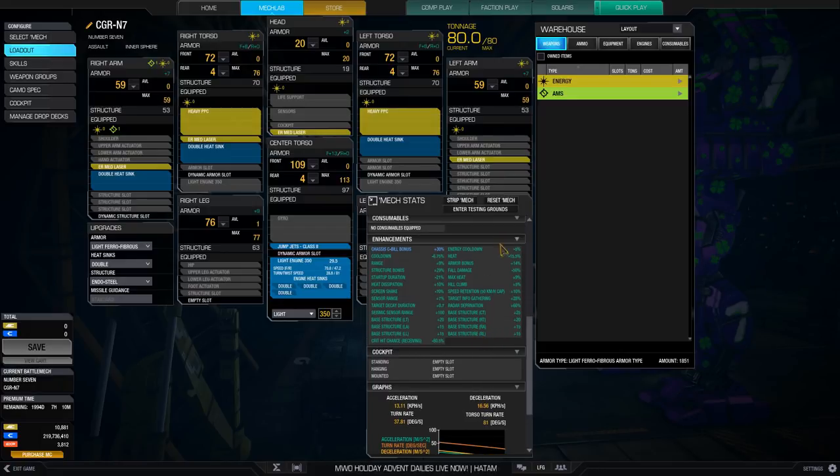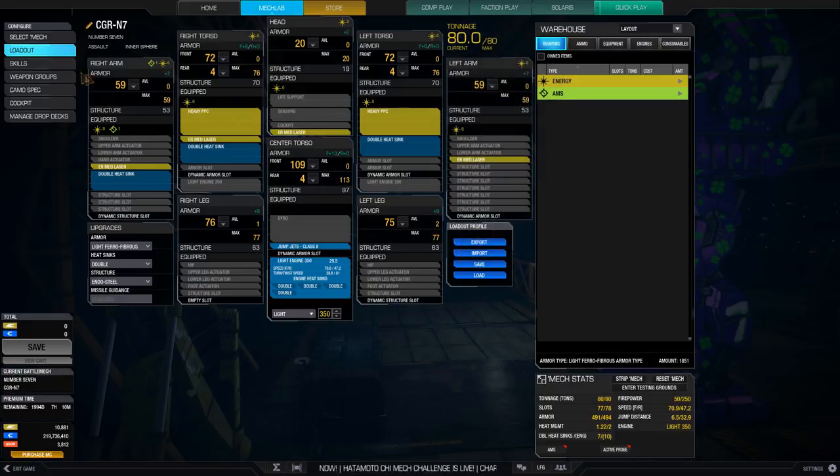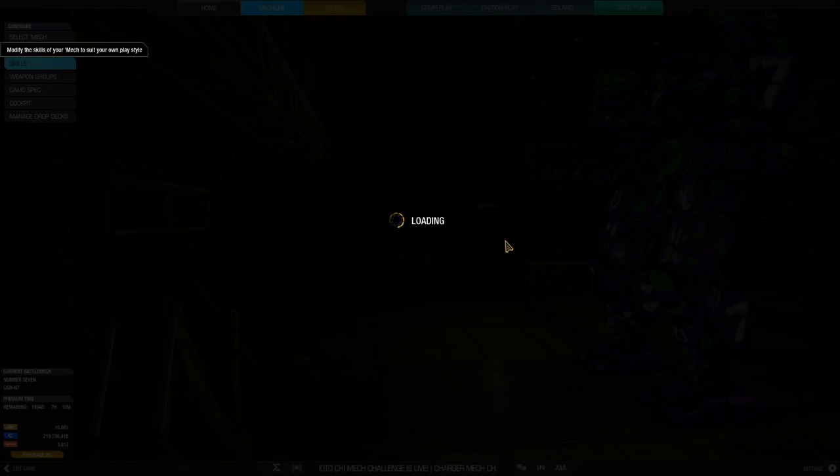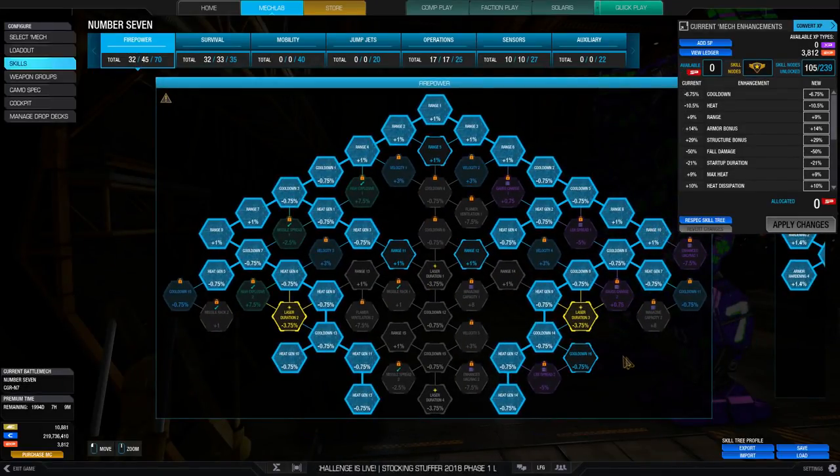On top of that, this mech already has some negative heat generation. Maxing that out with full negative heat in the skill tree gives us minus 15.5 percent heat, which for our heavy PPCs takes us from 14.5 heat and subtracts 2.25 from it. That takes away a lot of heat, making it much more heat manageable with these particular weapons.